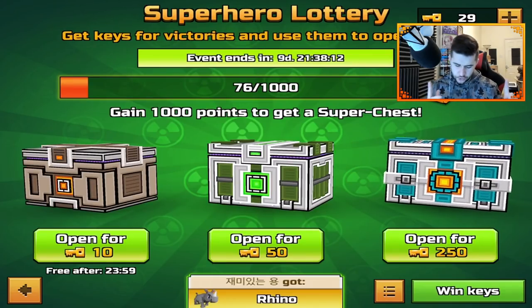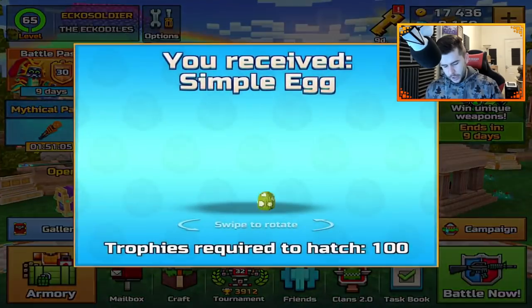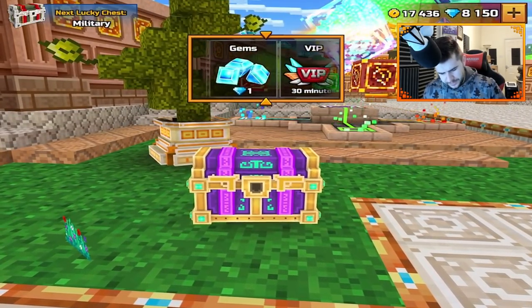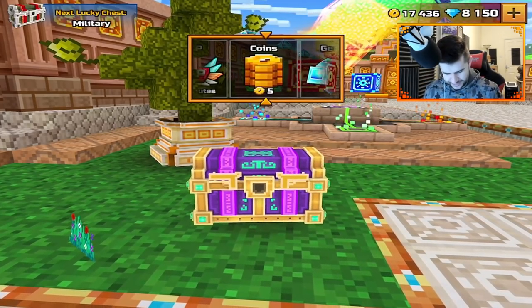I'm going to save until we get 30, and then we can do 3 of the 10 keys. Alrighty then. So lots of things going on in Pixel Gun 3D. Let's open this. Give me some good stuff today. And 5 coins — thanks, Pixel Gun 3D. Just what I needed.